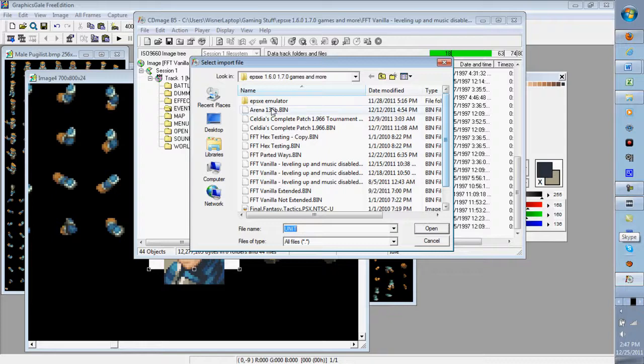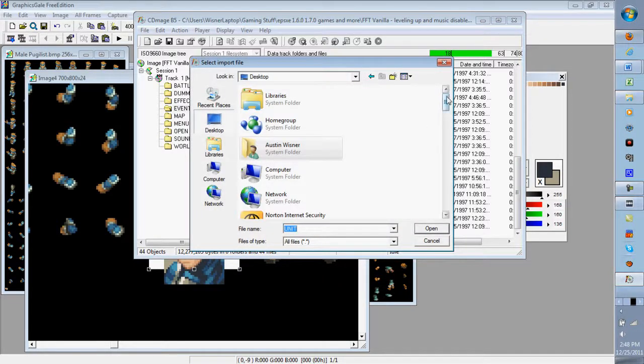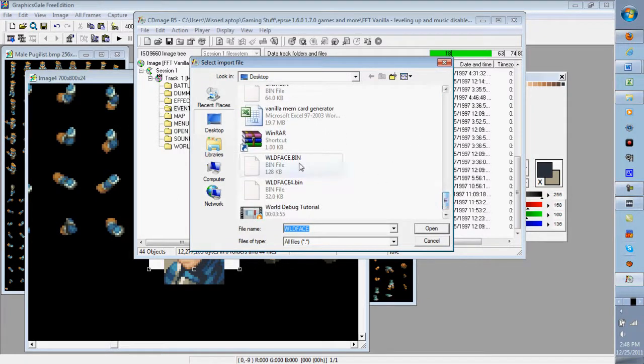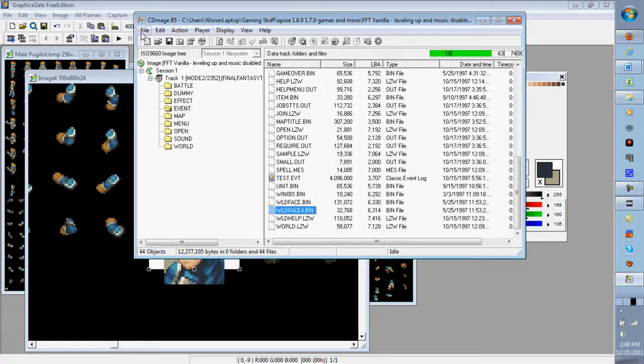Scroll down, click on it — 'File imported successfully.' Do the same process for wildface. You don't have to do this for each sprite one at a time in terms of editing — you can edit unit.bin as much as you want and put in five or six other sprites — but you do have to import them one at a time. It takes a while but once you're used to it, it goes quickly.